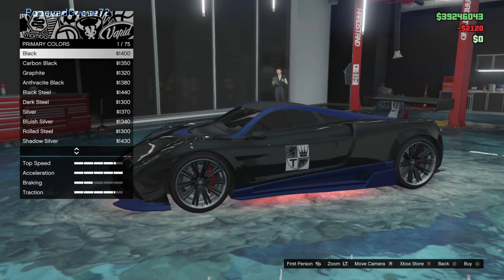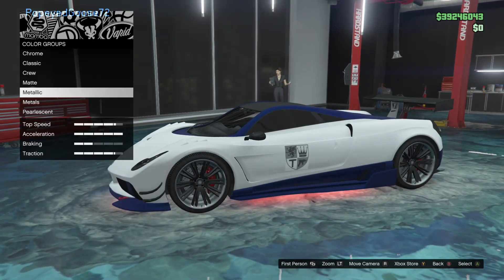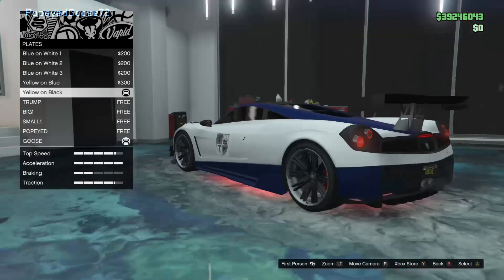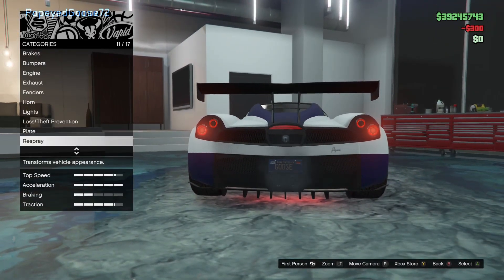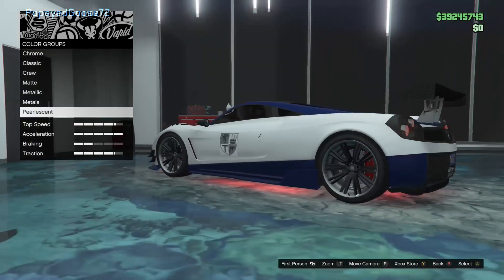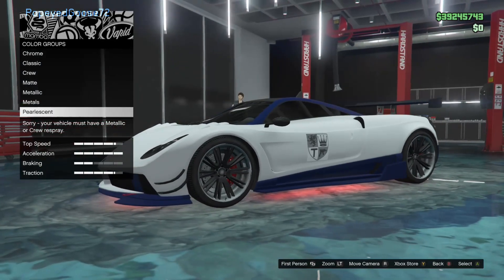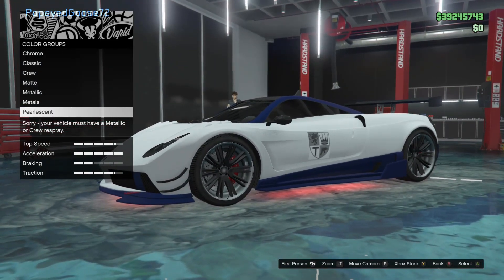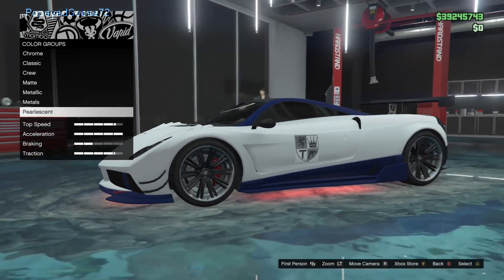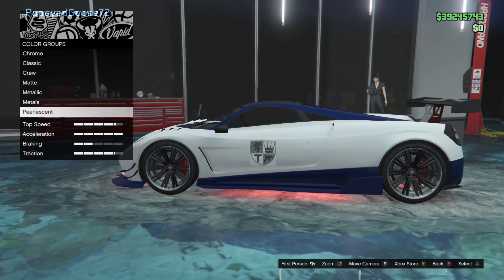You can see here I'm trying to do the matte glitch, but the problem is it does not work no matter what steps you do — it will not work here. You will not be able to get the pearlescent; it'll basically tell you you're not able to put a pearlescent over this paint scheme. Hope this works out for you — let me know some combos you like when you finally do this glitch, let me know if it works out. Appreciate you and I'll see you next time.